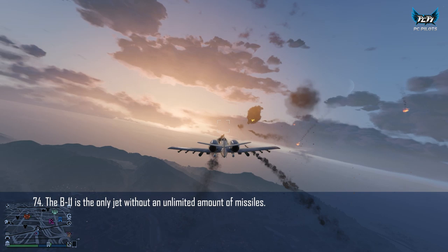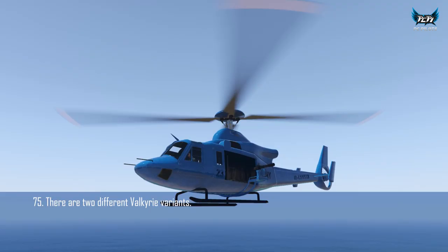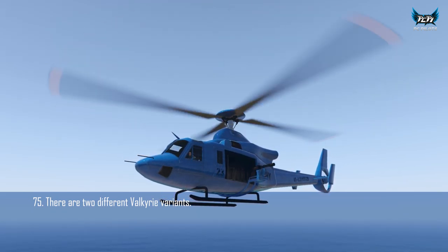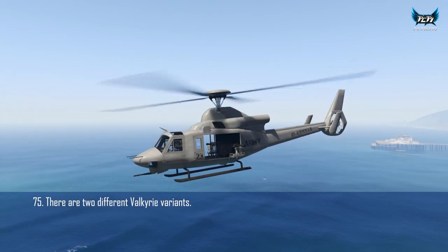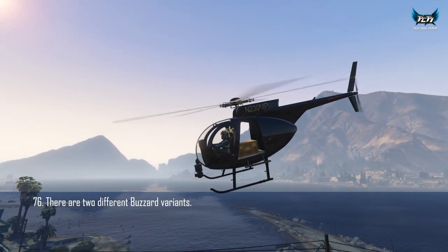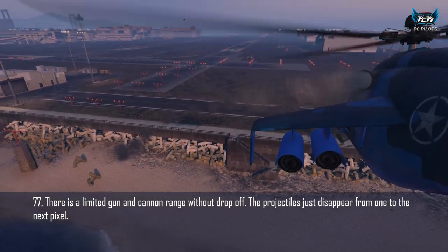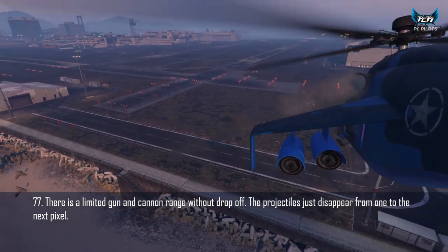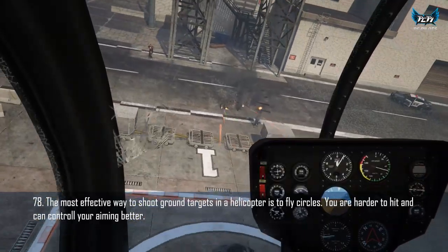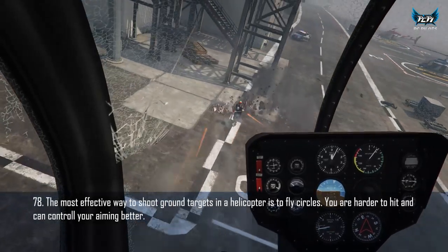The B-11 is the only jet without an unlimited amount of missiles. There are two different Valkyries — one without the co-pilot gunner and one with. There are two Buzzard variants — one armed and one unarmed. Every aircraft has a limited gun range with no drop-off; the bullets just disappear. The most effective way to take out ground targets in a helicopter with the guns is to fly in circles.